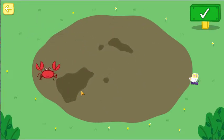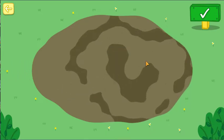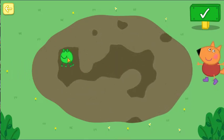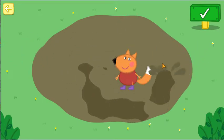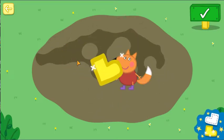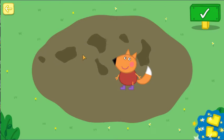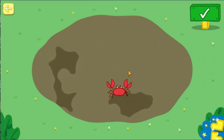Dig around in the mud and see what you can find. Look, it is a crab. Have a go, see what you can find in the mud. Brilliant. Wipe the mud away to see what is hiding. Look, it is a crab.